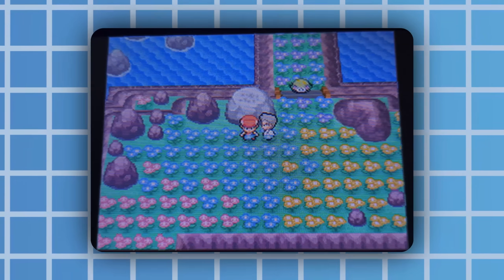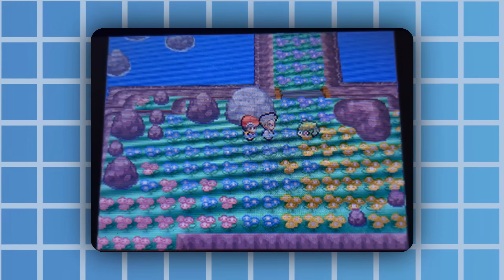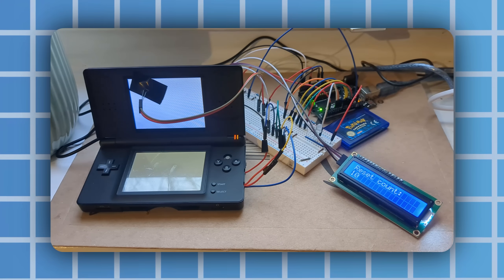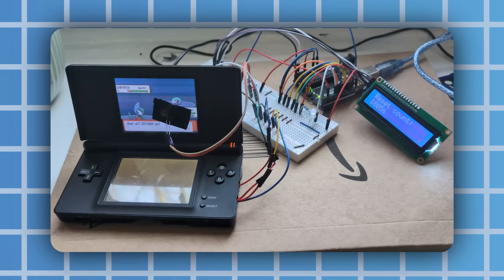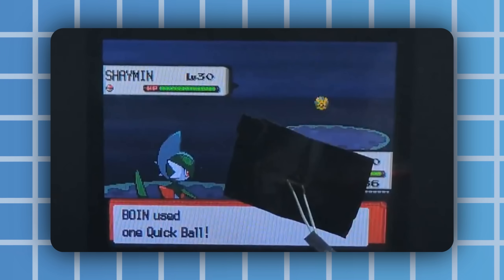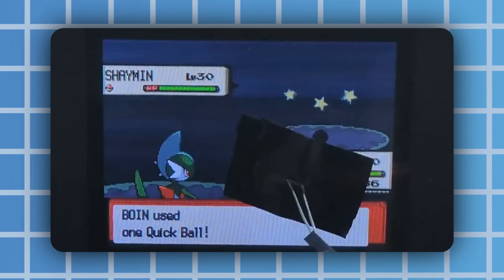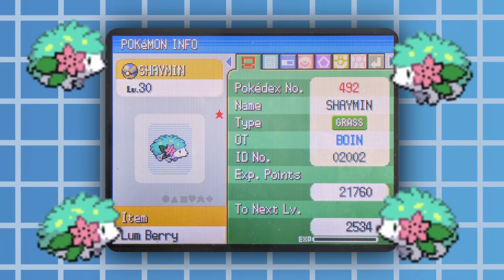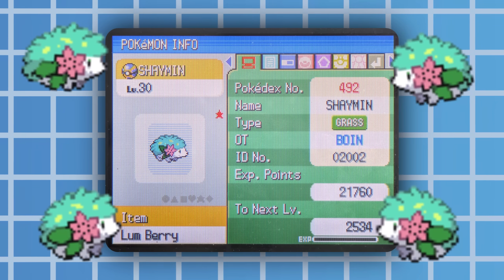And just for good measure, I wrote the same thing but for Shaymin in Pearl. This requires a special event item, which you can still get with some custom server trickery. The hunt is basically exactly the same, but with a different combo for the soft reset and different timings on spamming A. And here it is — a shiny little hedgehog standing there ready to be caught. That is my ultimate shiny hunting machine. I just think it's quite cool to play around with electronics in such a weird use case. Let me know what you think of this project in the comments down below, leave a like and subscribe, and I'll see you in the next one.